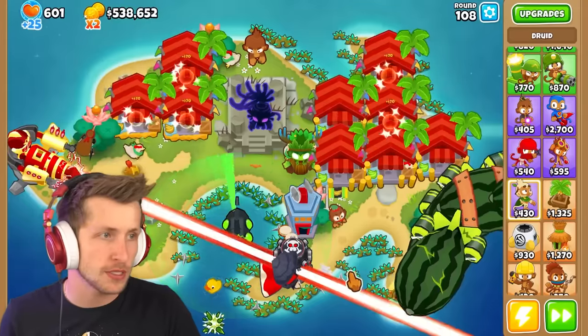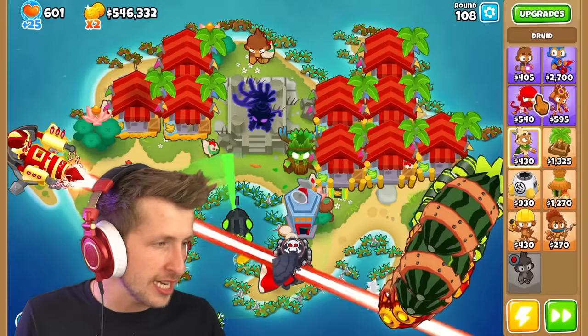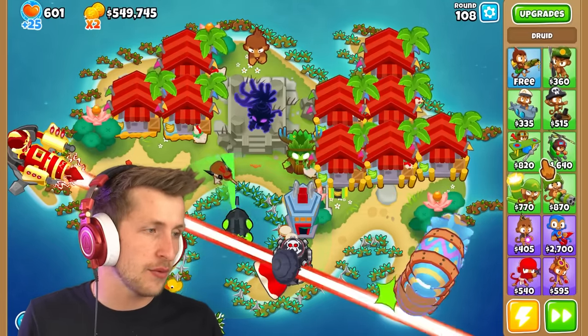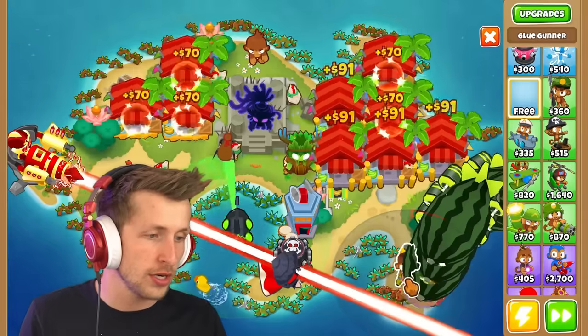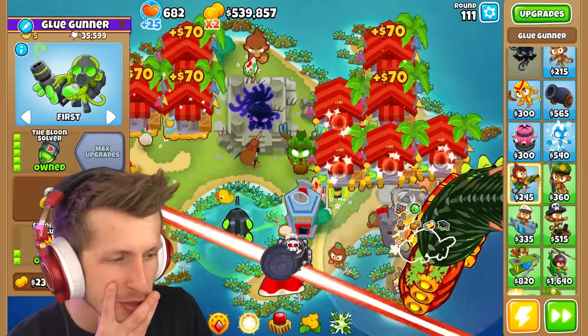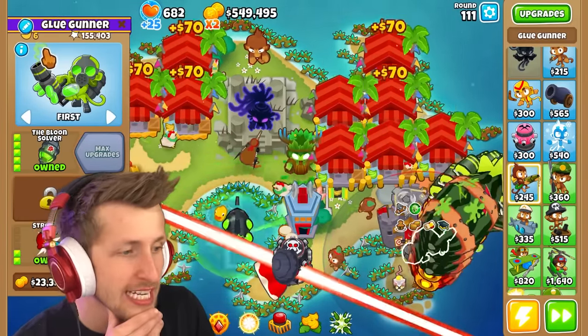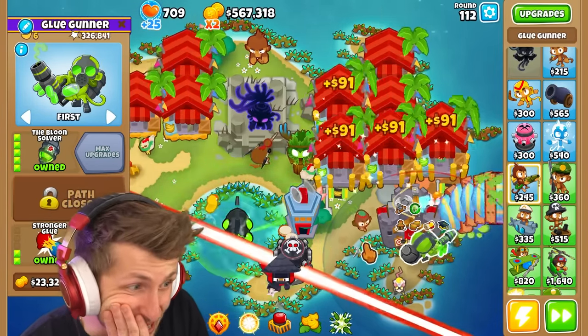Now he should be getting tons of pops. Around round 108 - what else attacks really fast? I want to see what the glue gunner is capable of. Balloon solver - I think we want stronger glue. He already has six times damage. Look at how much damage he does - so much damage!